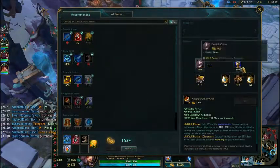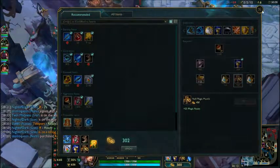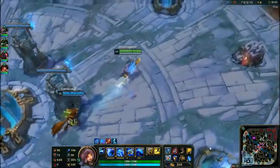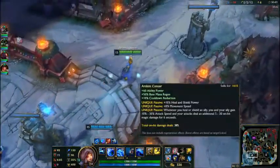Now I can buy Redemption, and I'm going to get Athene's Holy Grail because that gives you some extra mana — it can be a useful item to buy. I probably should have upgraded my boots — it's 30 minutes in and I still have standard boots.